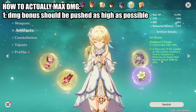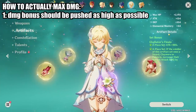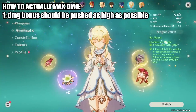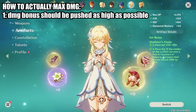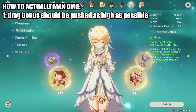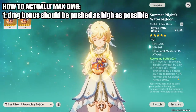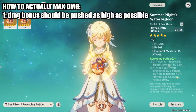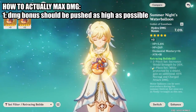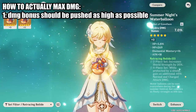Note that things like increasing your normal attack damage by 45% are also considered damage bonuses and are additive with the other bonuses I just showed. You can definitely go with these damage bonuses as well, but only if they're applicable — for example, if your primary damage comes from your normal attack. This is one reason why the Retracing Bolide set is really strong: it gives 40% normal and charged attack damage, which is a damage bonus factoring into that category in the damage formula. The only catch is you need a constant shield source for it to proc.